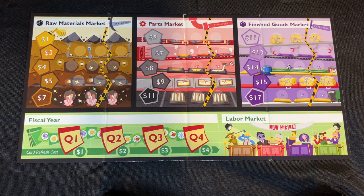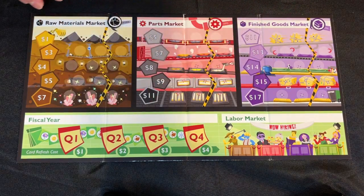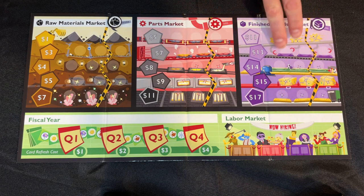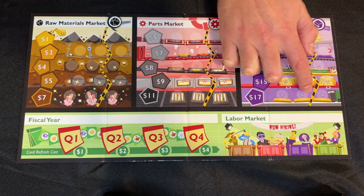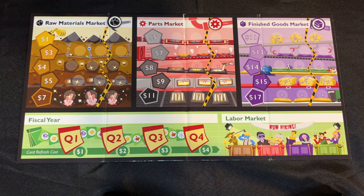Let's start by talking about these resource markets. There's one resource market for every resource in the game. The raw materials market corresponds to these raw materials resources. The parts market corresponds to these red parts resources. And the finished goods market corresponds to these purple finished good resources. In each market, you have five rows and three columns where resources can be placed, for a total of 15 available spaces per market. In a two-player game, you're only going to use the first two columns of each market. In a three- and four-player game, you'll use the whole thing. There are five starting inventory icons for a two-player game and eight starting inventory icons for a three- or four-player game.